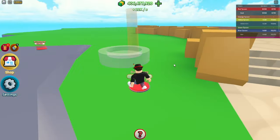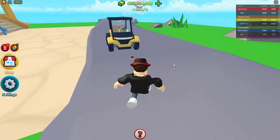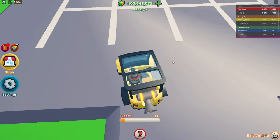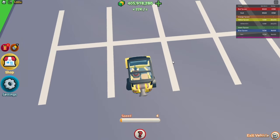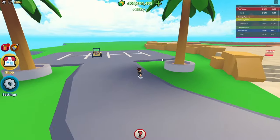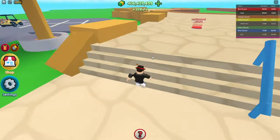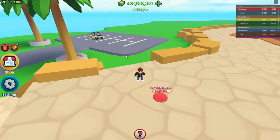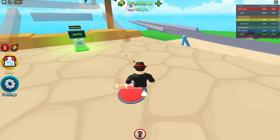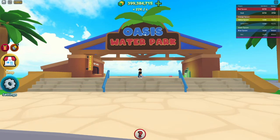So this is the entrance to the water park — some trees, a parking lot. Let me park my rocket cart. Rate that parking in the comments — give it a 10! A ticket dropper gives plus 700 on my income, not bad. And the overhang — 'Oasis Water Park,' that's what I saw in the trailer!